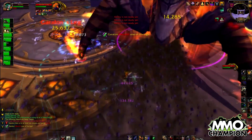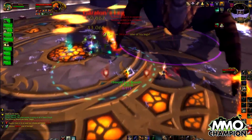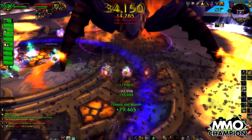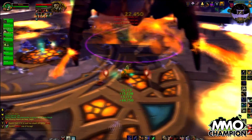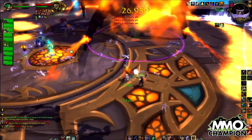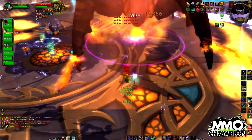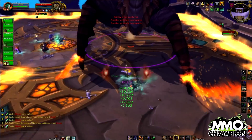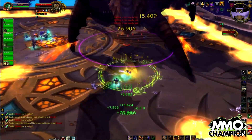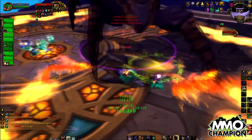The way we tackled this fight was to have our main tank initially pick him up, taking the pheromones debuff and allowing all the DPS to dot and damage the legs as much as possible. After a few seconds, one of our ranged DPS would take the debuff off of the tank and start running around the room. The trick to kiting is to let the boss come as close to you as possible before sprinting over the other side of the room, then following a square pattern around the room as best as possible.